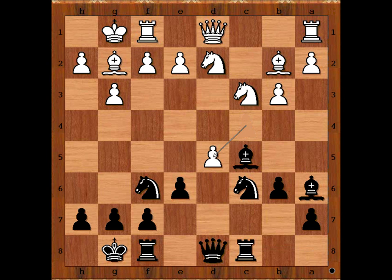Nc3, rook to c8, cxd5, Bb5. How would you continue? Perhaps you would expect black to capture with the knight. Smyslov captured with the pawn, opening the file. But now he has an isolated queen's pawn. Knight to a4, attacking the bishop. Black to move — perhaps preserving the bishop comes to mind.